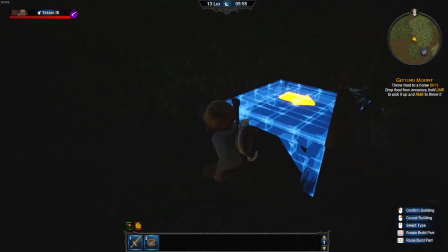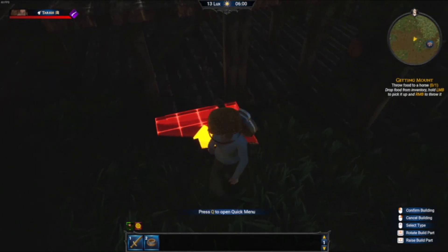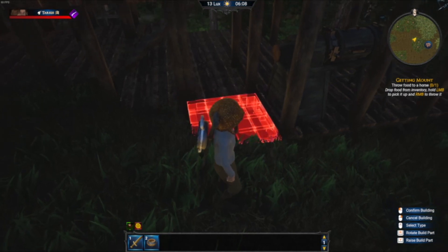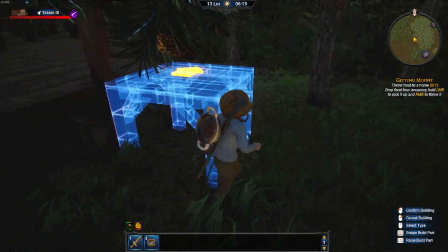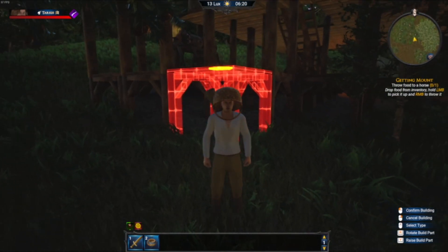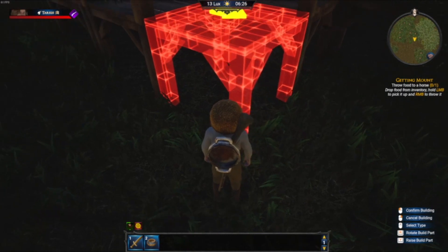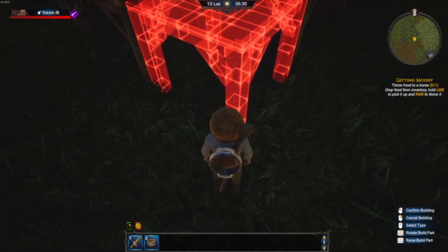The problem the game is having is when you get into a hill, it won't allow you to put the foundation down — it shows in red. A lot of games that do this kind of modeling would still allow you to place it without a terrain collision problem. Some games even allow you to place a foundation below the sub-level of the terrain and snap another one on top, going one deep into the terrain.